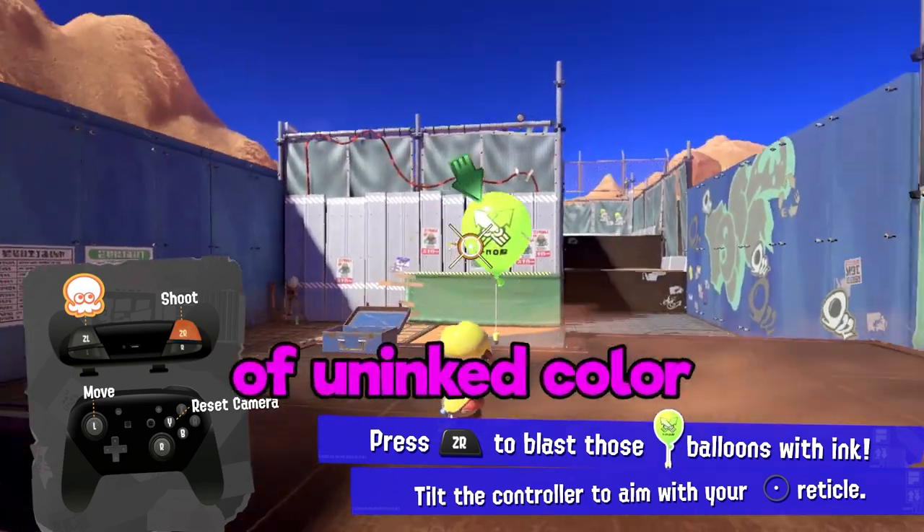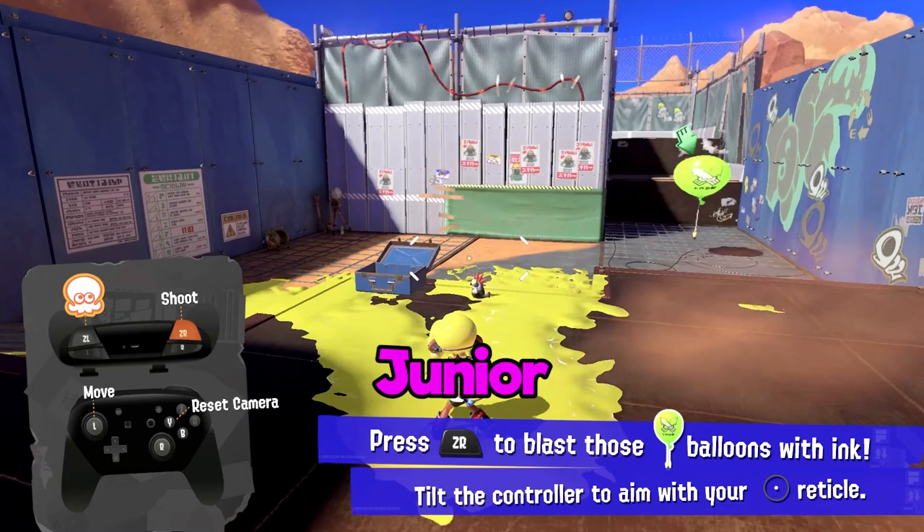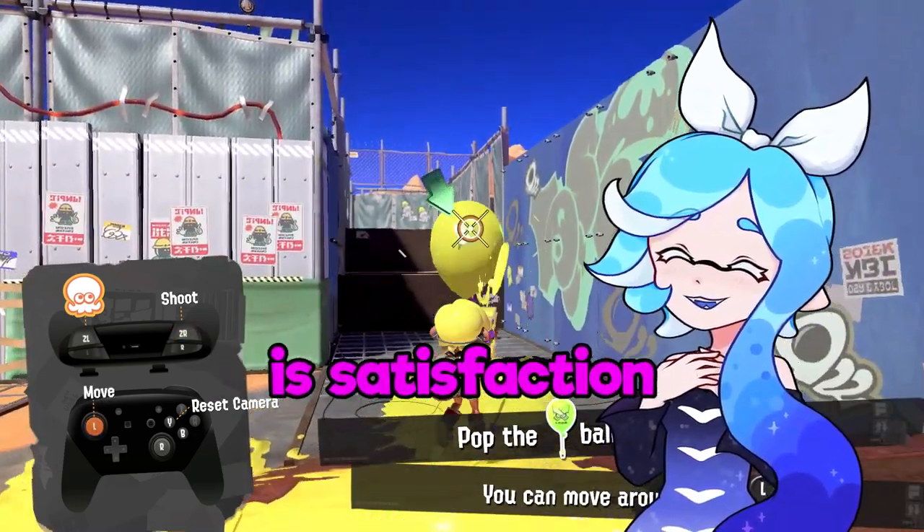Alright, bear with me. Close your eyes with me. Imagine a patch of turf with one spot of uninked color. You press the ZR button on your controller and you feel the Jr. paint over that patch. You feel that? That right there is satisfaction.